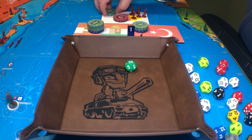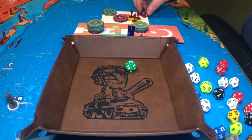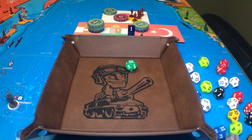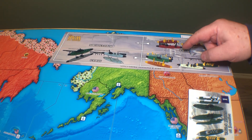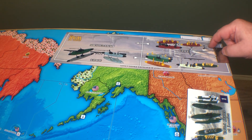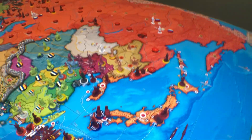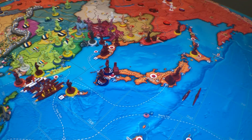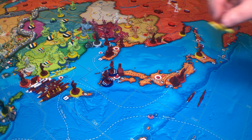Japan has 17 IPP and they're going to spend 15. They're going to buy three militia, two infantry, and then move this cruiser over so they've got two cruisers and a dreadnought on Stage 2.